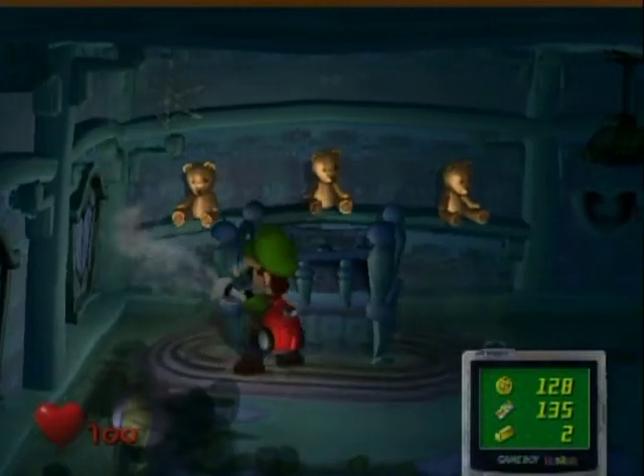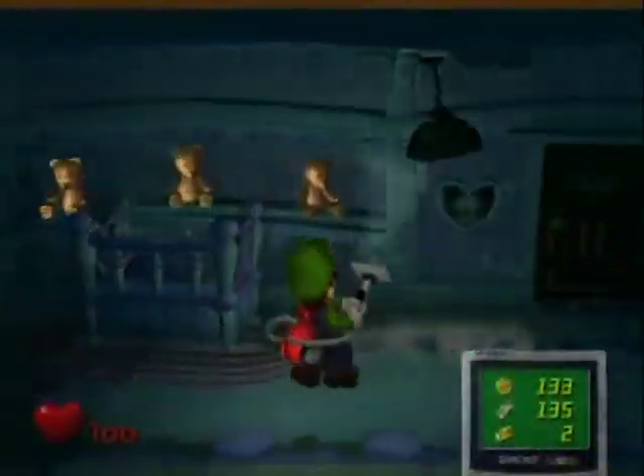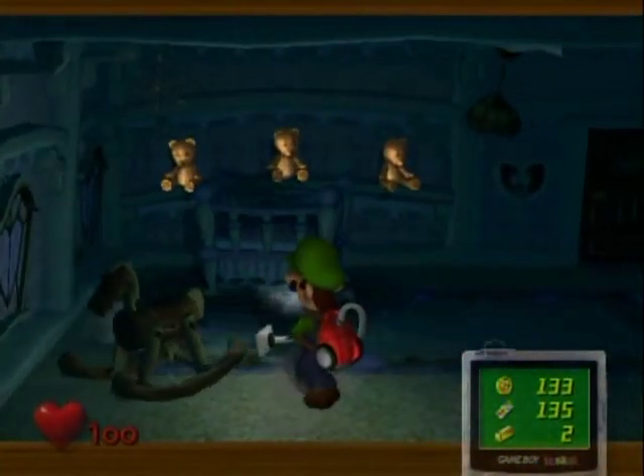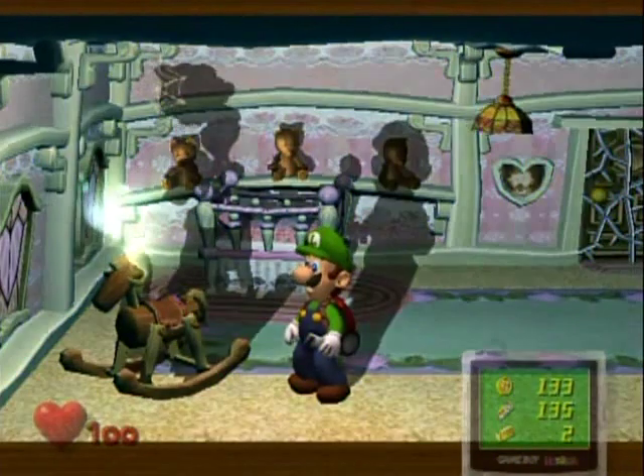Anyway, once you shake everything in this room - there's a lamp up here, it gives me some coinage - then what you want to do is shake the rocking horse over here. It'll upset the baby, it'll wake it up.